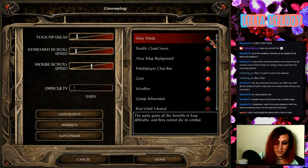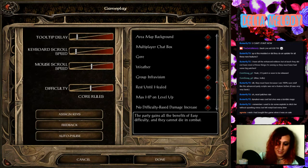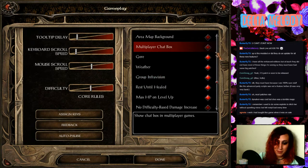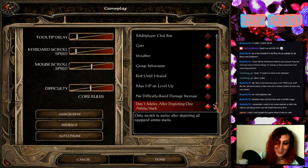Gain all the benefits of easy difficulty and they cannot die in combat. Oh, that's lame. I like 'rest until healed.' I like 'group aim for vision.' Don't melee after depleting one ammo stack — I like that.